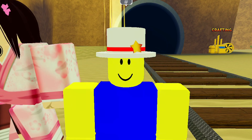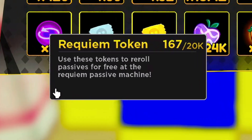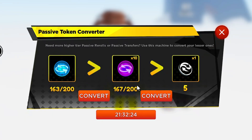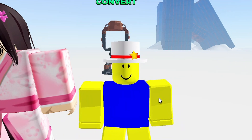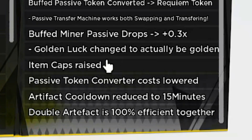Instead of paying a thousand requiem tokens to get five passive tokens, it now only costs 200 tokens. So if you're free-to-play, you no longer have to farm a thousand requiem — just farm 200. One token is all it takes. You can transfer your secret passives, protagonists, divines, and secrets. It's an amazing part of the 43.5 quality of life update.